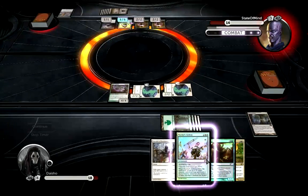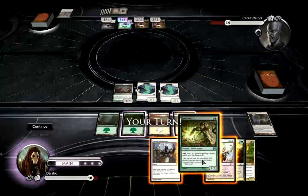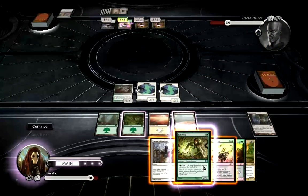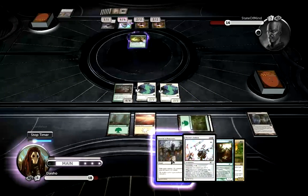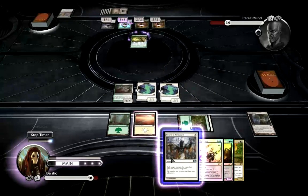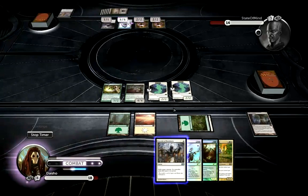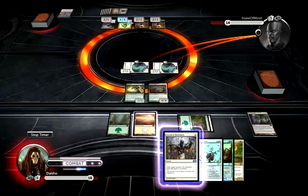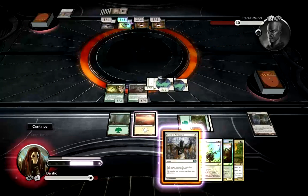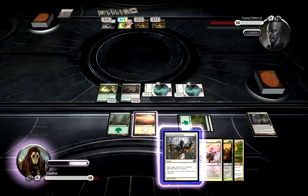Hopefully I'll draw a land — it has to be a Plains, which is not very likely. Jade Mage — that's good, because I can actually cast this. So I'll play Jade Mage and just attack him in the air. I'm not going to swing in with my Wiltleaf Liege. I may as well just Swords his Grave Titan now. Actually I'll wait until he passes priority and we begin combat — let's get rid of that.